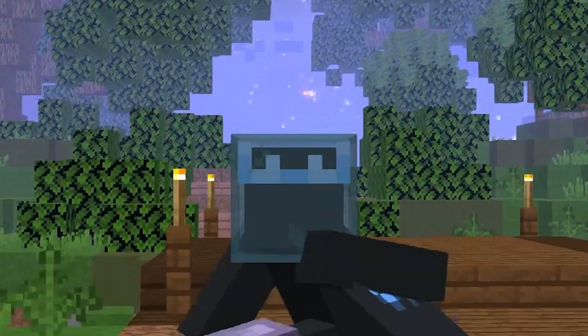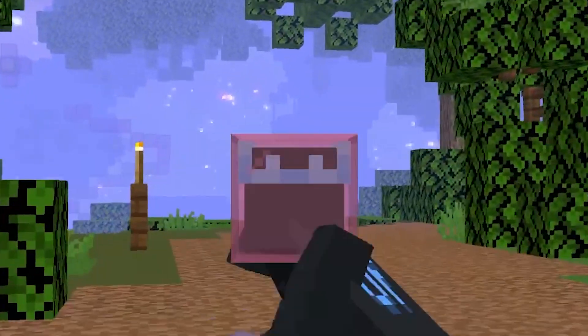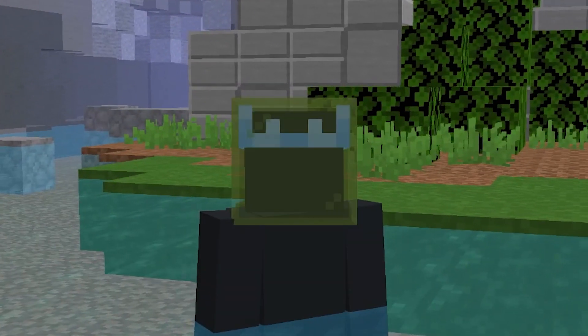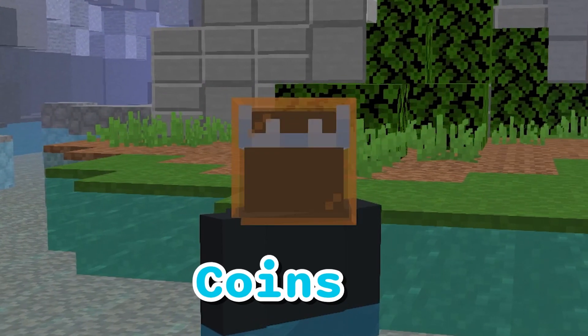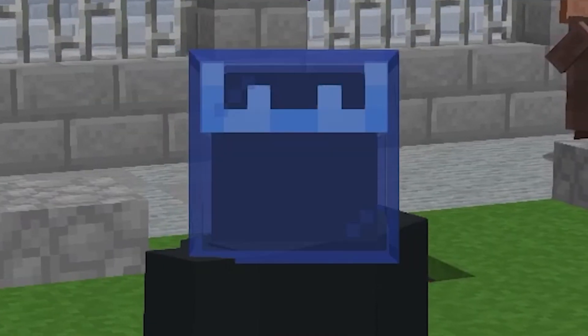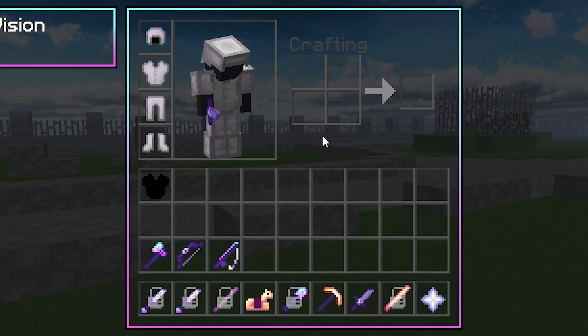A few years later, as many of you probably already know, dyeing armor got removed from the game. With the little amount of crystal armor dyed, he quickly got offers of billions of coins. But the thing that makes dyed armor like variant crystal so rare is because it reverts to its default color when worn in a complete set.